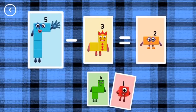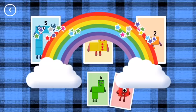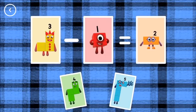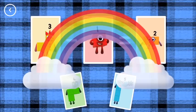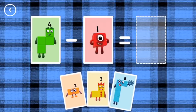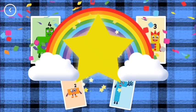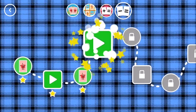Five minus three equals two. Three minus one equals two. Yes. Four minus one equals three. You've earned a star.